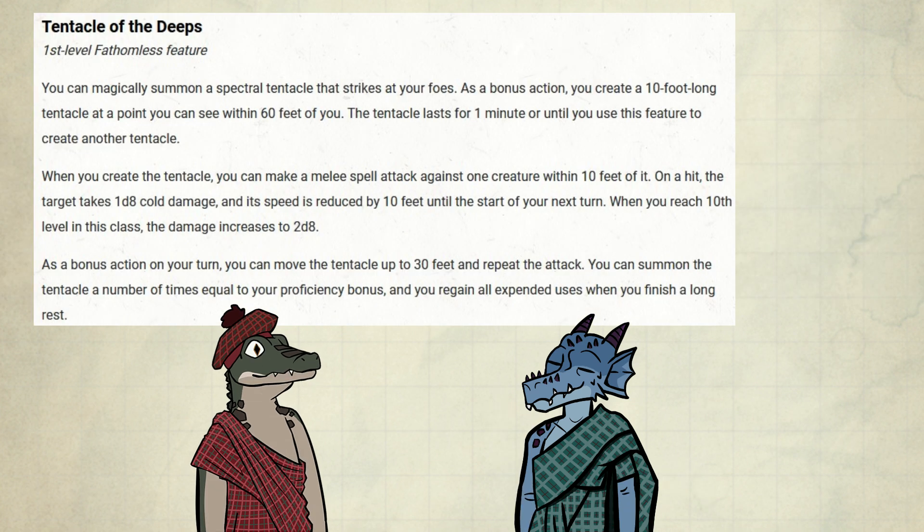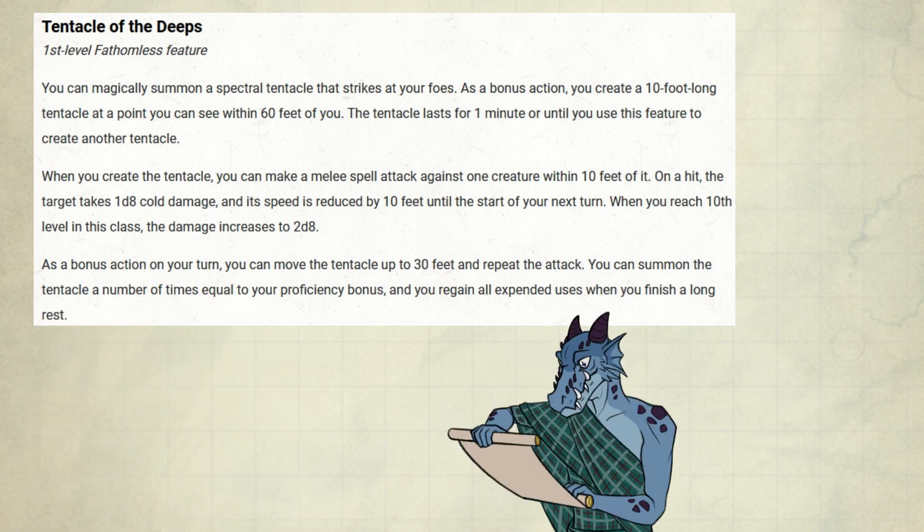And now for the big feature for Fathomless Warlocks: Tentacle of the Deeps. You can magically summon a spectral tentacle that strikes at your foes. As a bonus action, you create a 10-foot-long tentacle at a point you can see within 60 feet of you. The tentacle lasts for one minute, or until you use this feature to create another tentacle. When you create the tentacle, you can make a melee spell attack against one creature within 10 feet of it. On a hit, the target takes 1d8 cold damage and its speed is reduced by 10 feet until the start of your next turn. At 10th level, the damage increases to 2d8. As a bonus action on your turn, you can move the tentacle up to 30 feet and repeat the attack. You can summon the tentacle a number of times equal to your proficiency bonus, and you regain all expended uses on a long rest.